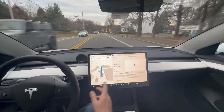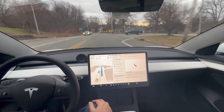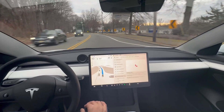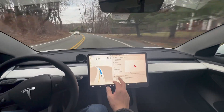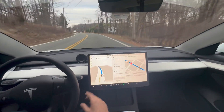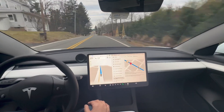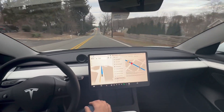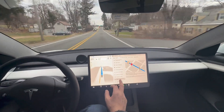God forbid something happens — you can get a 9-1-1 call. If there's an accident, the car will call 911. This is interesting. Also, speed cameras on your route — it will alert you before there's a traffic light or a stop sign.